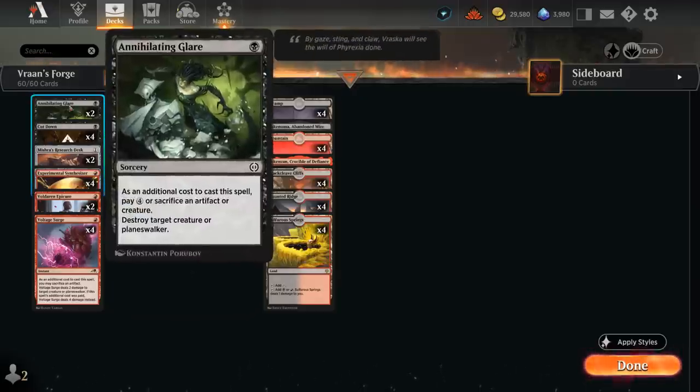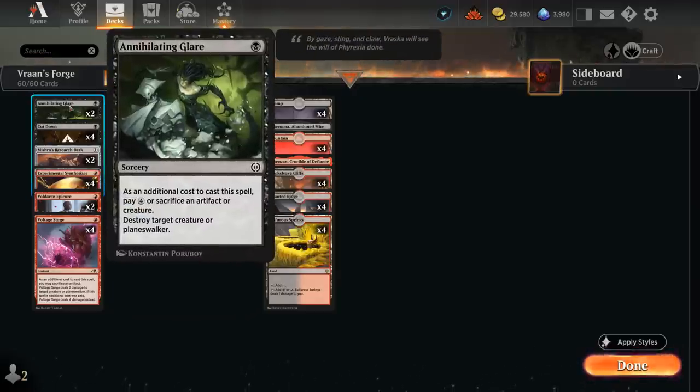We also have two copies of Annihilating Glare to round out our removal spells. It's a 1-mana sorcery where, as an additional cost to cast it, we either pay four mana or sacrifice an artifact or creature to destroy an opposing creature or planeswalker. It's a pretty versatile removal spell, and we've got plenty of creatures and artifacts we can sacrifice to cast it for 1 mana.